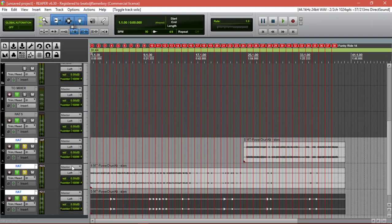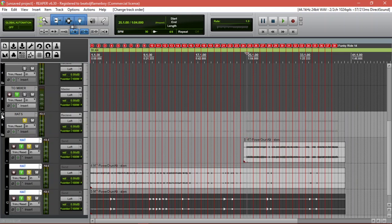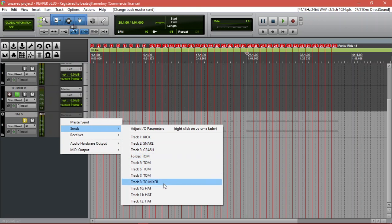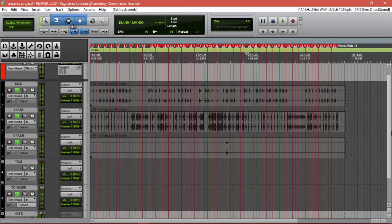Same process — send it to the group. We're going to add them to the master, to the hats bus. The hats bus — don't go to the master, go to the mixer. This will be our console, and then the plugin will be our console.